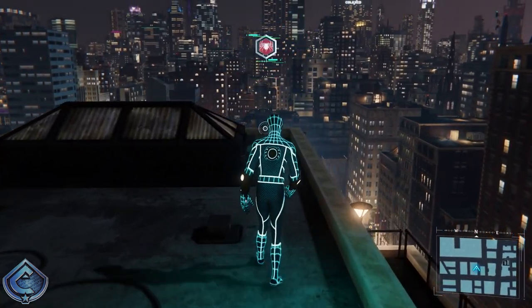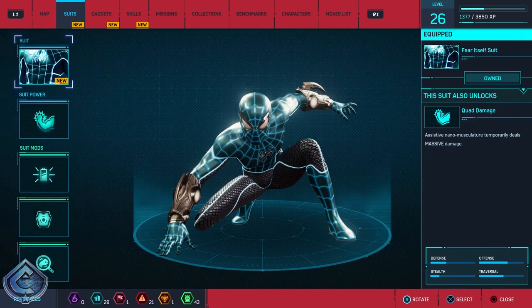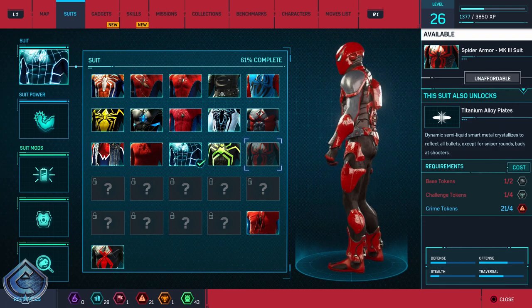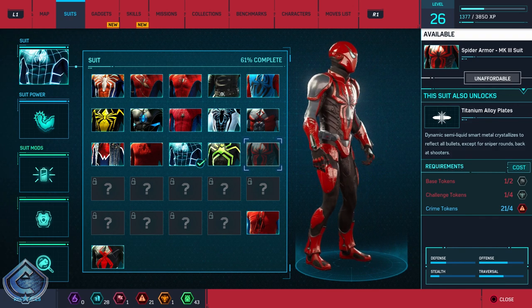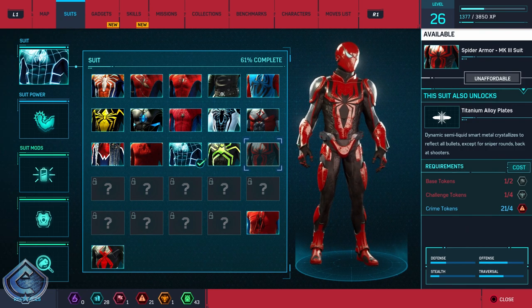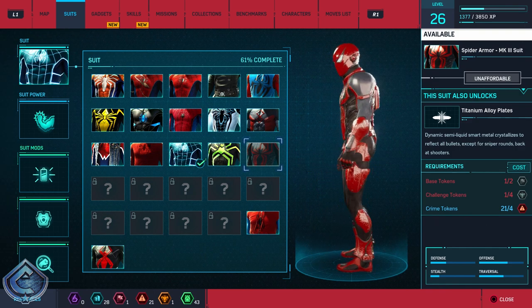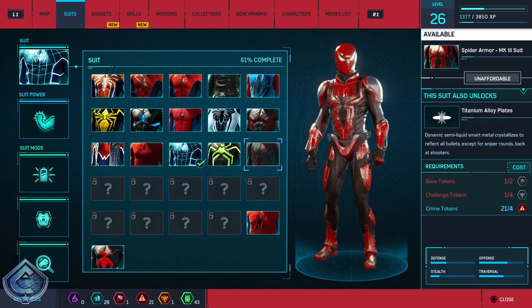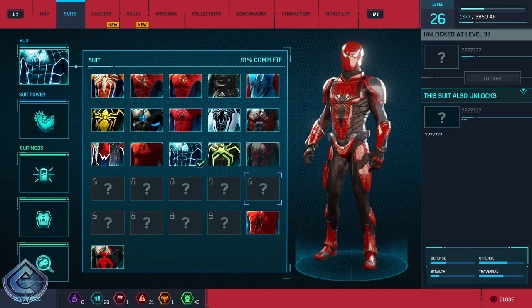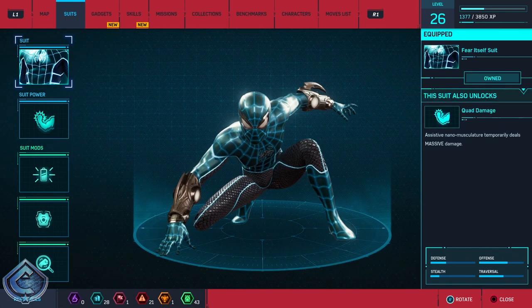We leveled up to 26 — do we have a new suit available? We do! Oh no way, the Ends of Earth suit — or as it's known in this game, the Spider Armor Mark III. We have plenty of crime tokens. We need three more challenge tokens and one more base token to make this. This can be very easily made — that's something we will work on. Look at that! Next suit is at level 29, so three more levels to go.